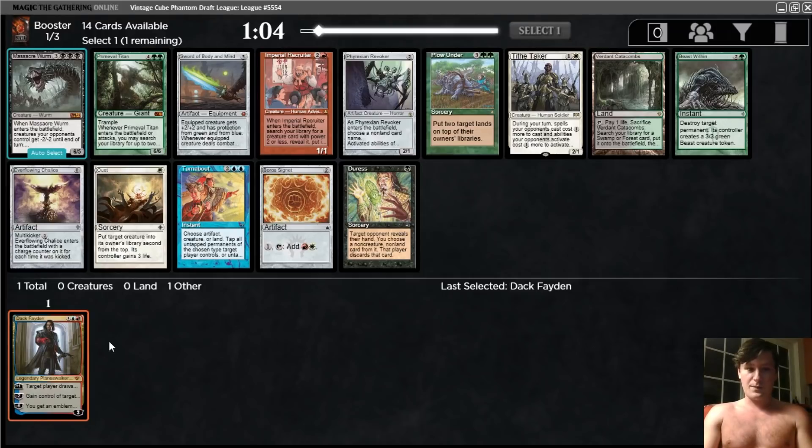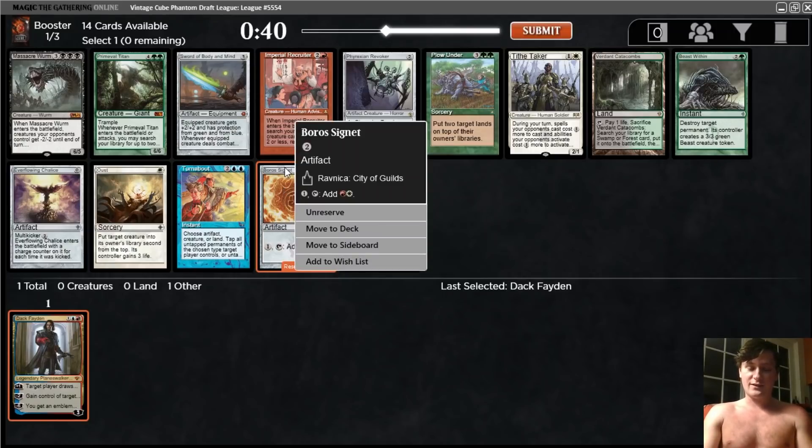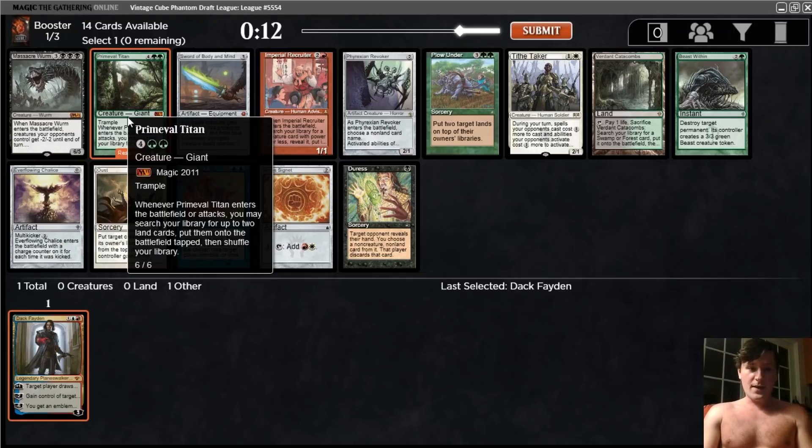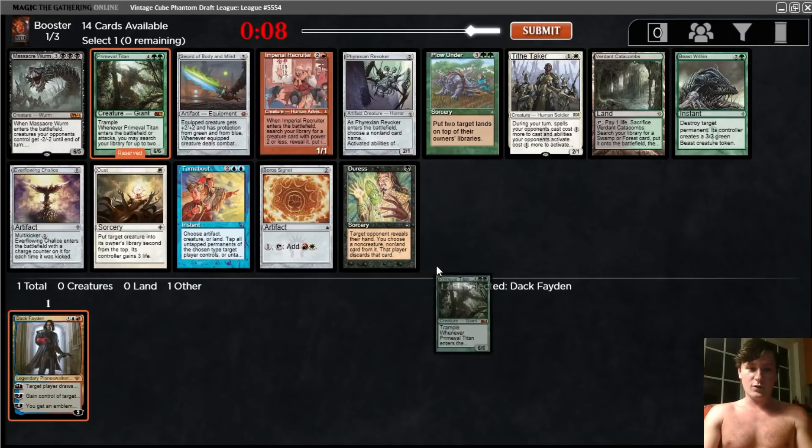This is a pretty bad pack for us. Clearly the person before us took a blue card, so we should consider that. We could take a Boros Signet, Duress, or Primeval Titan. There's a Fetchland — you can never really go wrong with one — but I think I like taking the Boros Signet here. Actually, maybe I will go Primetime. Boros Signet is pretty replaceable. Primeval Titan is very good, and green was so bad in Supreme Vintage Cube — I think it was by far the worst color — and that meant people sort of forgot how good it was. I'm going to go Primetime over the Boros Signet.